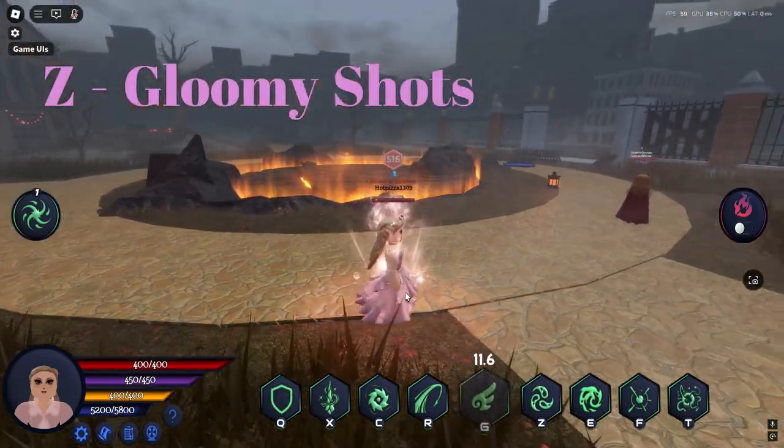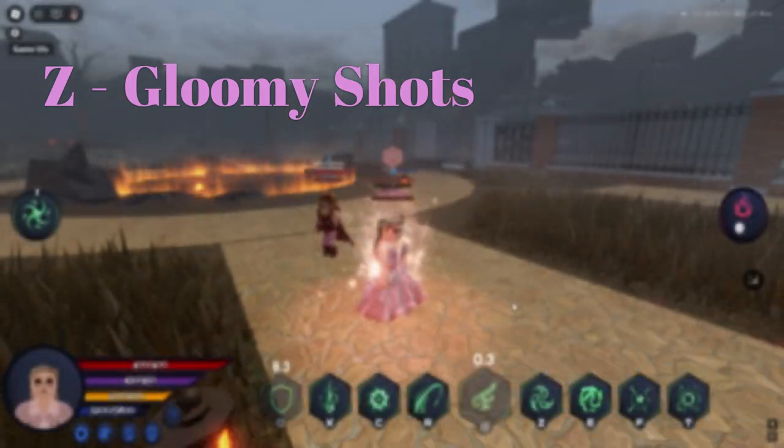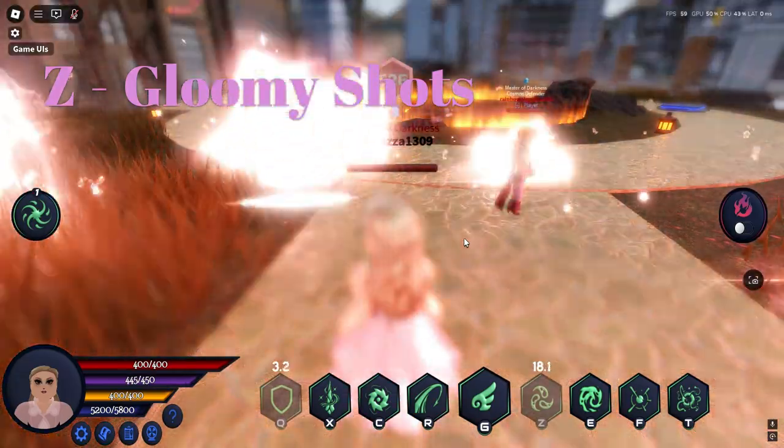Now we're going to be showcasing the Z key bind. Once activated, it releases multiple balls of energy around you, and once charged up, releases the energy while knocking people back as well.